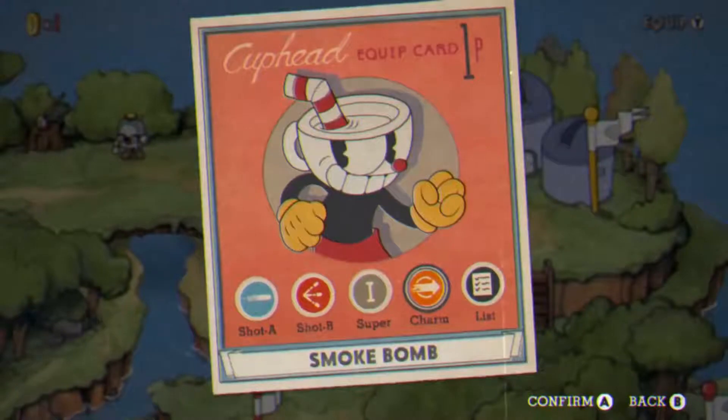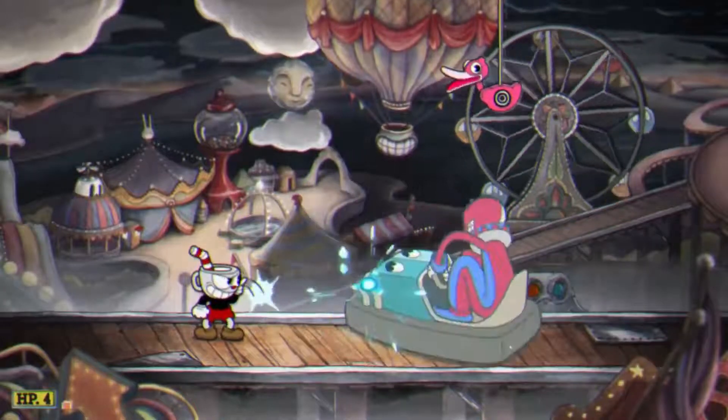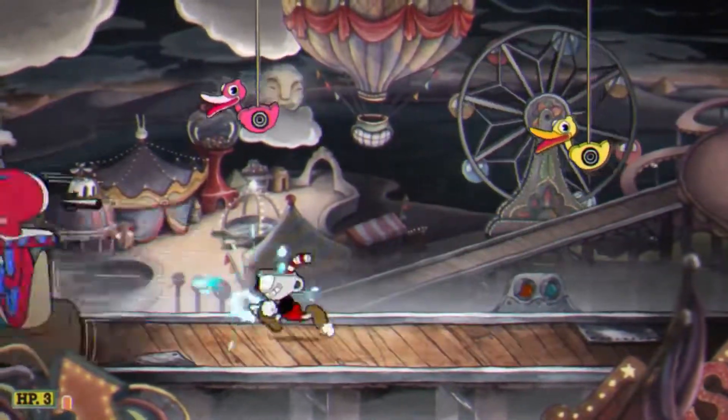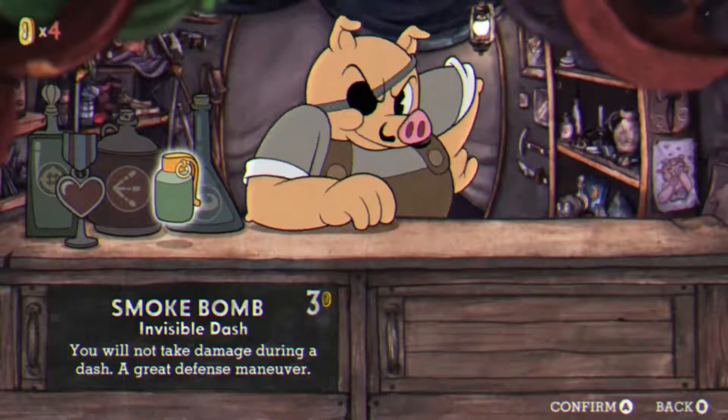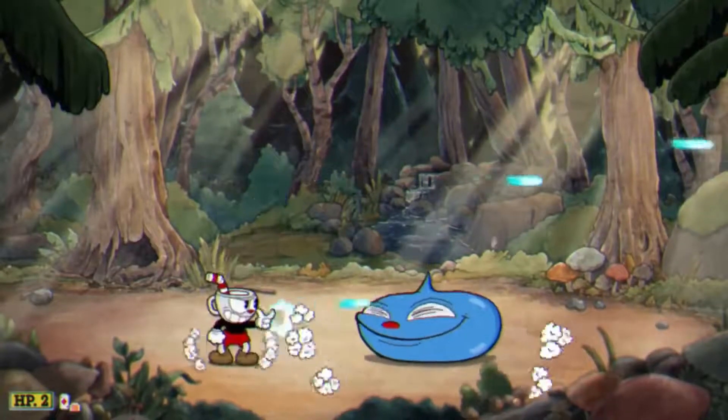Charms are balanced too. Some give you more HP but will lower your attack, meaning boss fights will last longer but you'll be able to make more mistakes. We suggest grabbing the smoke bomb charm first — it makes you invincible while dashing, which is essential for staying alive.